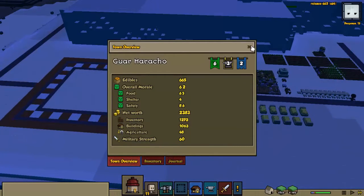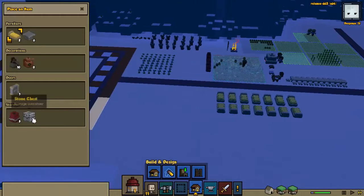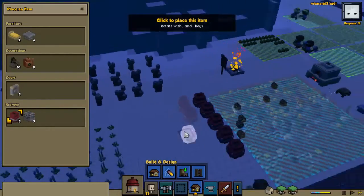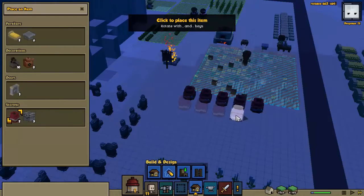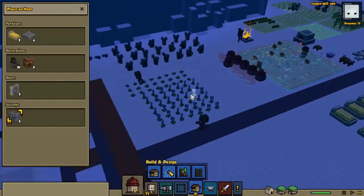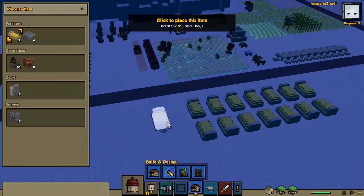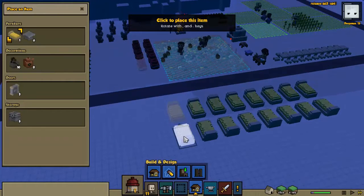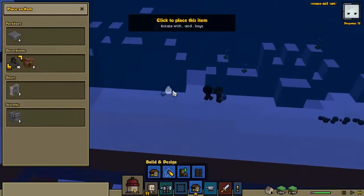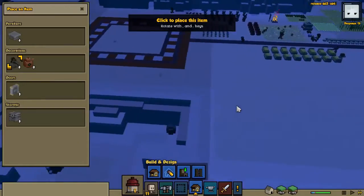Our net worth is steadily rising, but I don't think we're going to have enough for whoever wants to join us next. Let's get some urns down for storage, and we'll put the stone chests into that room. Let's also put down a couple of beds and a couple of lamps.